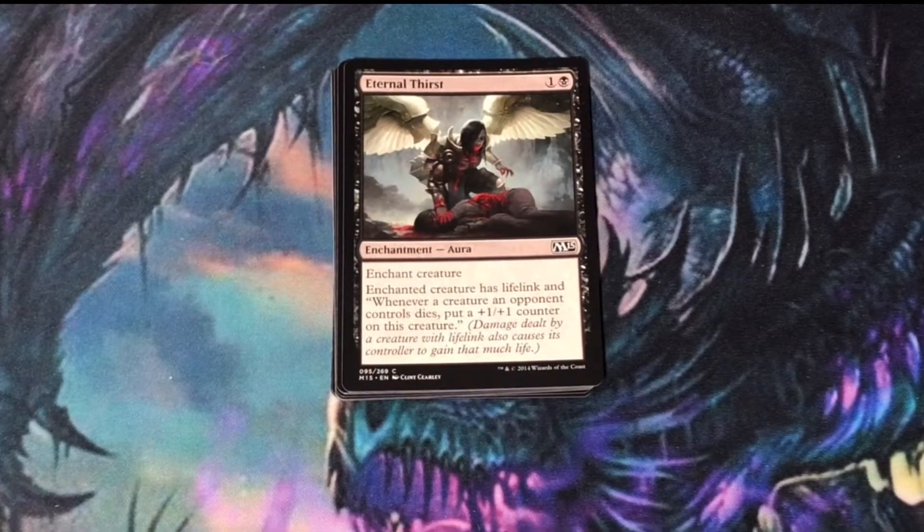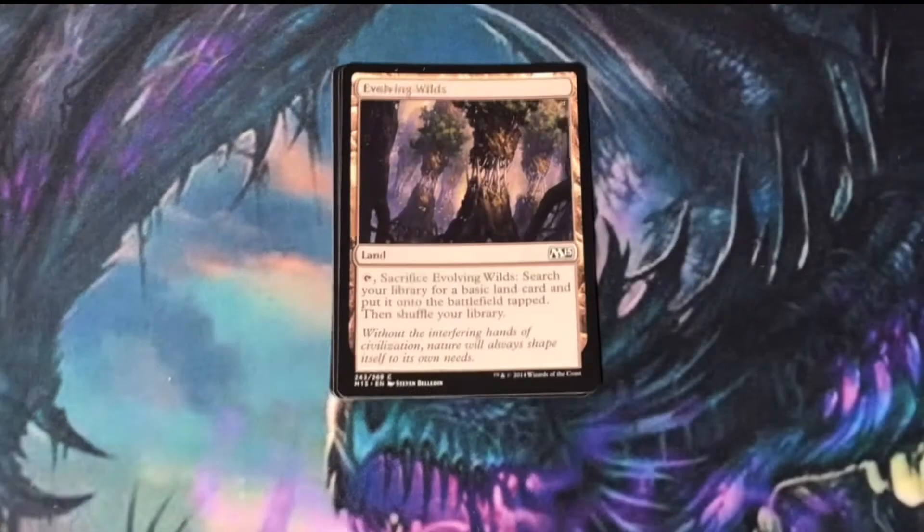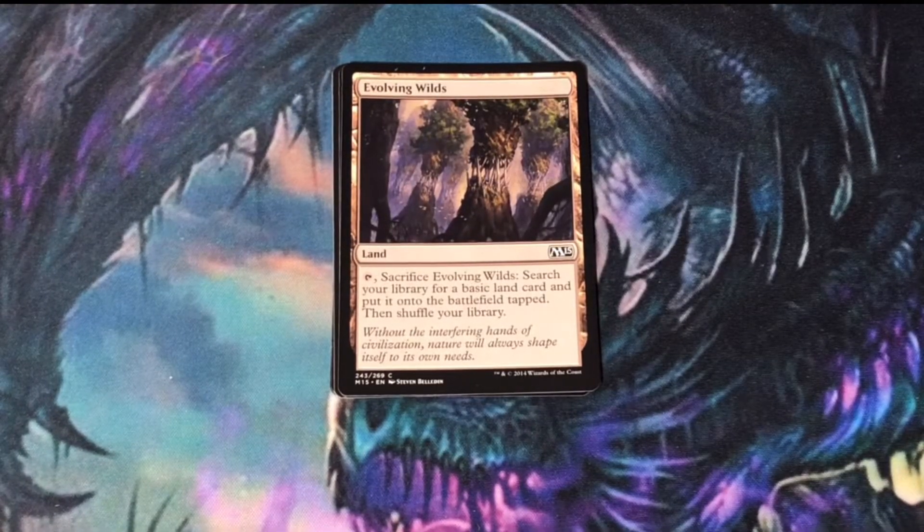Eternal Thirst — this card's a little tricky. You think that this enchantment gives your creature flying, but it doesn't. It just gives it Lifelink and the chance at a counter if one of your opponent's creatures die. Evolving Wilds — this is a busted card. Shout out to Bad Boy MTG.